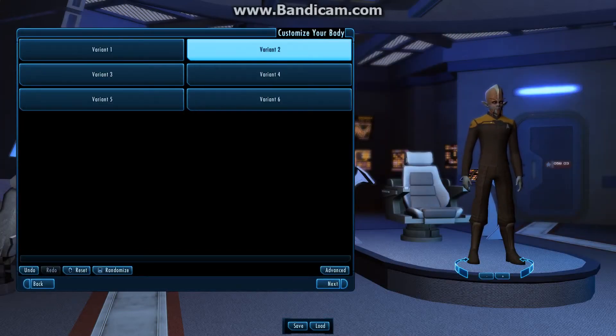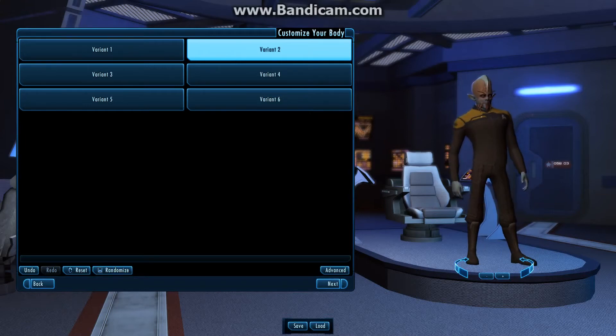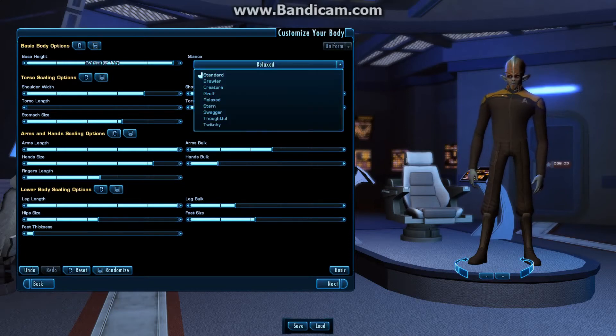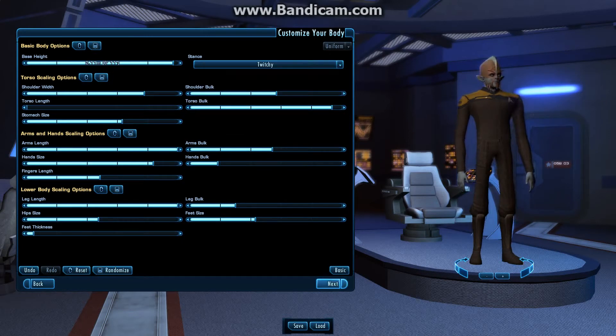You can change up your sizes — it can be really little or really big, or somewhere in between. You can also go into advanced mode where you can really change things up — really long legs, torso length — to make them look really funky. You also get different stances, so we'll go twitchy — they're always looking around a lot. So make this guy twitchy; he's a little weirded out.